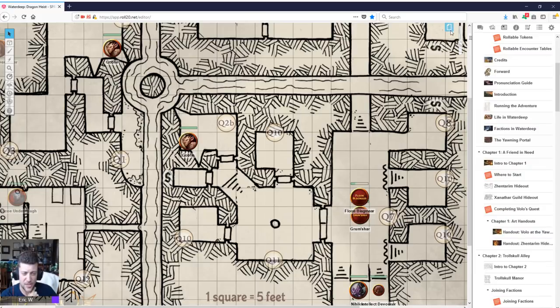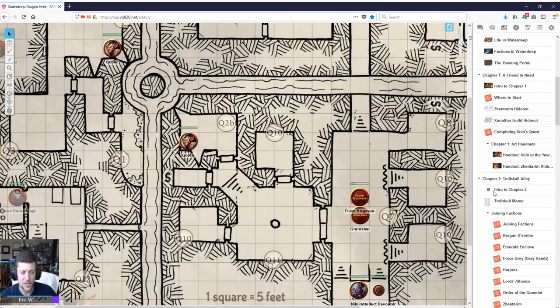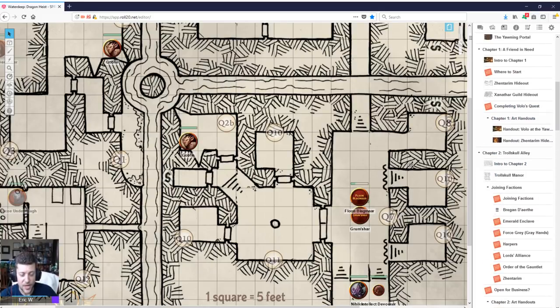They rescue Volo's friend, and Volo rewards them with their own place — a run-down tavern in Trollskull Alley called Trollskull Manor — which basically kicks off Chapter Two. That part's actually pretty cool. It's a really good way of tying the characters into Waterdeep and making them care about the city.